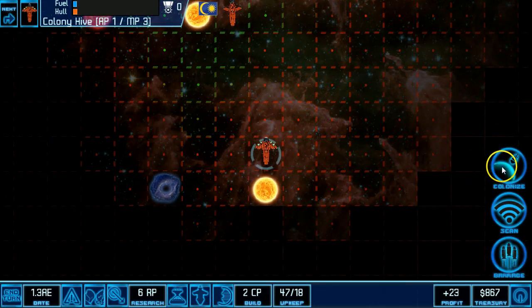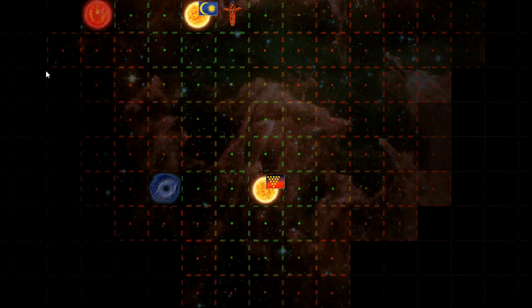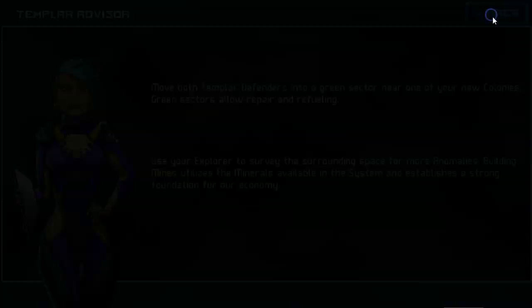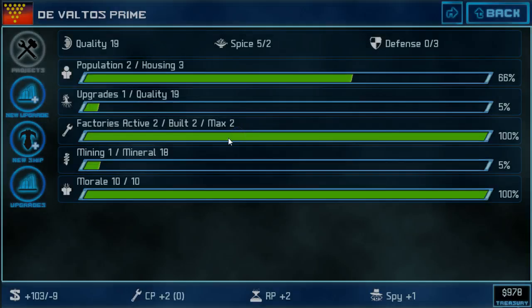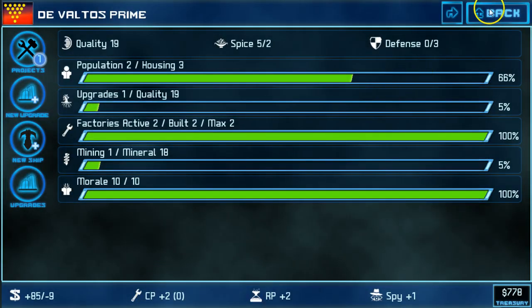For my next turn I'm going to finish the cycle and get my third colony colonized. So Devaltos Prime will go down. On Devaltos Prime I'm going to do the same thing — burning through my early treasury here — but I want to get these early hab units installed and we're off to the races.